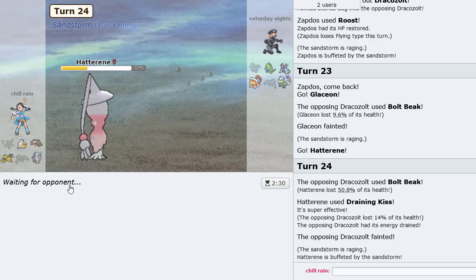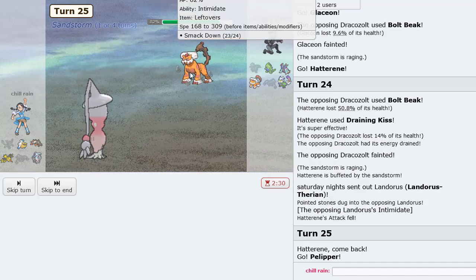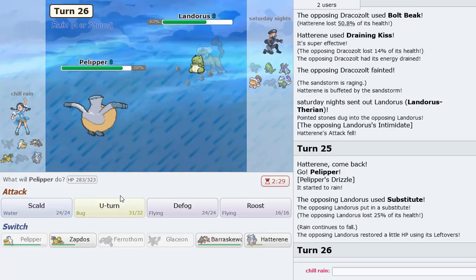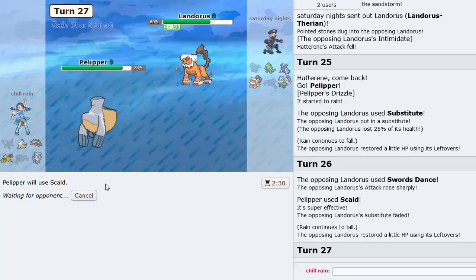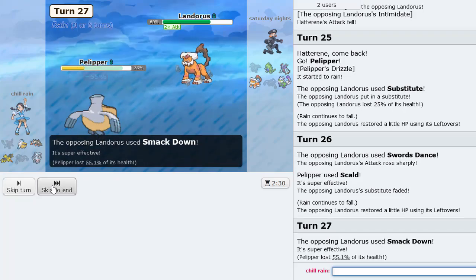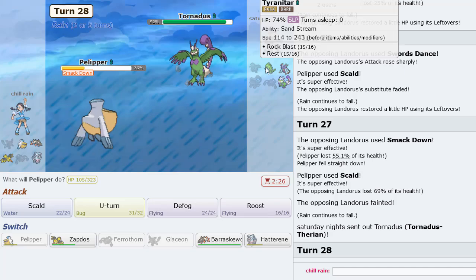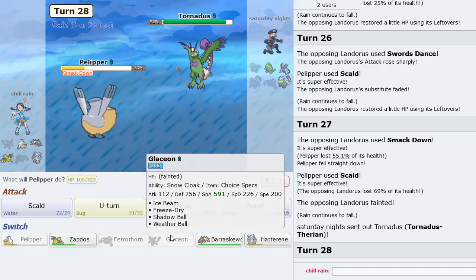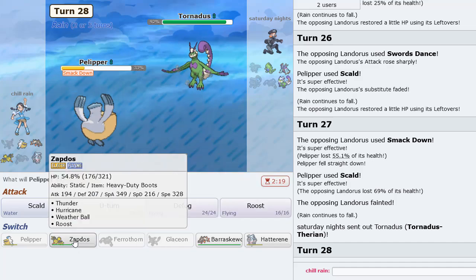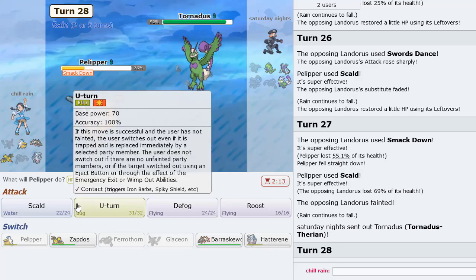We're able to live the hit — very nice. Landorus-T is in. We go Pelipper here — Pelipper should be good versus this. He uses Smack Down, probably Swords Dance as well. I think we'll live this hit for sure. We get rid of Landorus — amazing. Going back in, Hatterene could still be useful. We could go Zapdos but I'm not sure how much it'll take. Do we even need the rain anymore?